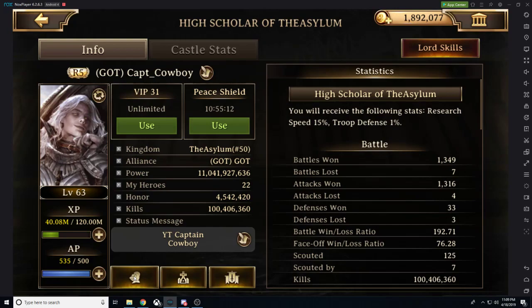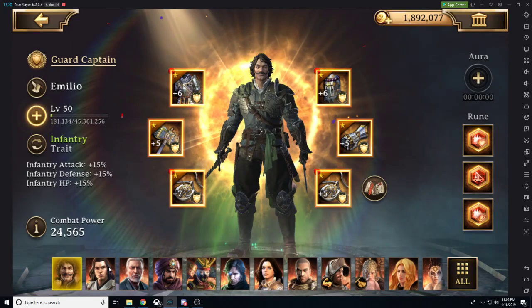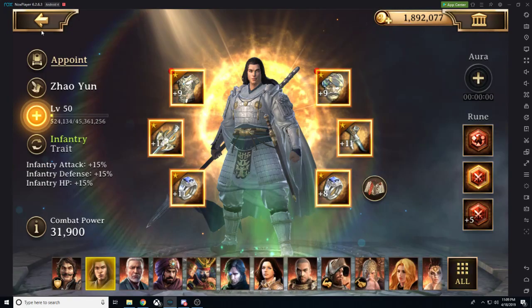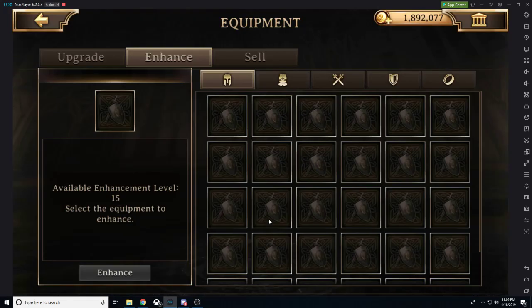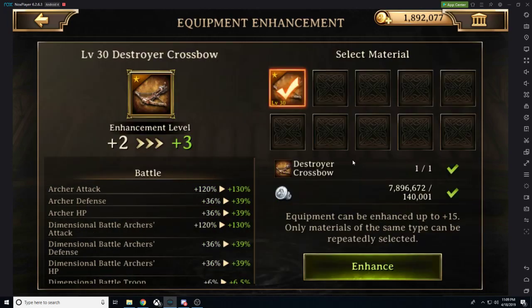Now let's take a look at how we want to go about enhancing. We have a destroyer crossbow here and an additional destroyer crossbow. When we go to upgrade, each different level gives you a percentage increase — a 10% increase on your basic attack up until level 10. After level 10, it gives you a 20% increase, but it also doubles the cost to enhance.